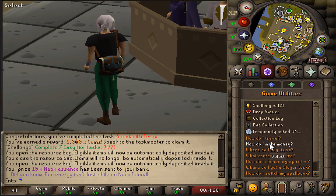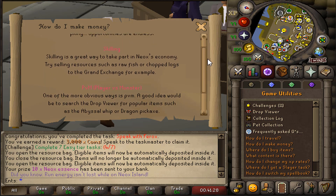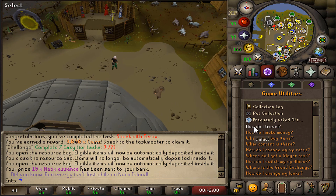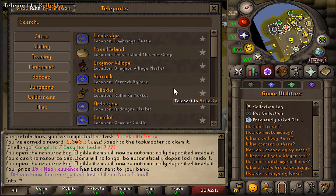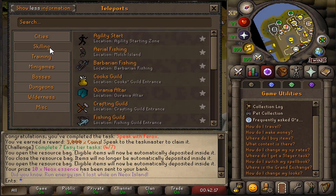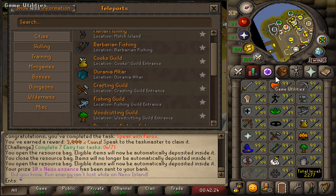For the final feature, there's even a Frequently Asked Questions section. You can click 'How do I travel?' and it explains perfectly. Or 'How do I make money?' — everything is laid out clearly. Speaking of travel, let me show the teleportation interface. There are city teleports, skilling teleports, and pretty much everything, including Port Piscarilius.